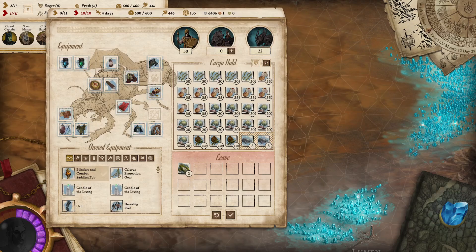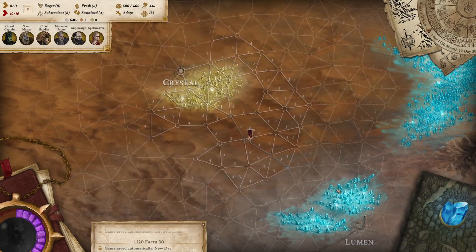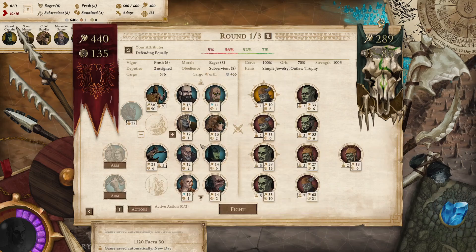Crit fail but a crit success as well. We're gonna drop the hide 'cause we're full on stuff. Rough — unfortunate — lost vigor. Come on, you guys, leave me alone! We'll fight some orcs. They're not too tough.